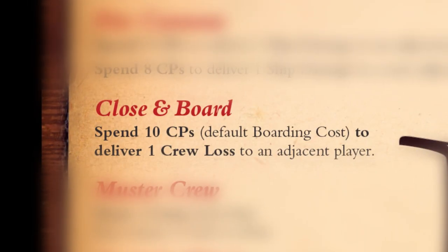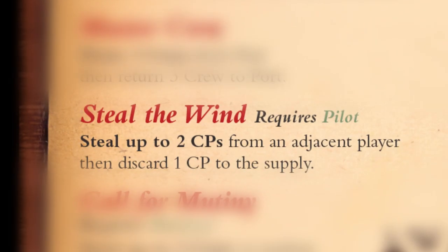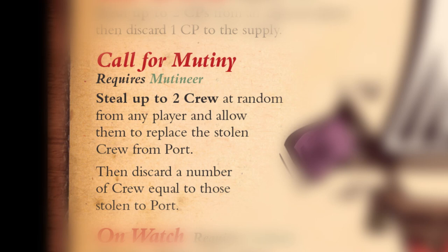Next up is close and board. If a ship is at full health, that normally costs ten compass points to board someone's ship, and when you do that, that person loses a crew member. Muster crew lets you draw three crew members from the port, and you get to return three back. Steal the wind — you have to have a pilot in your crew — lets you steal two compass points from an adjacent player, then take one of them and throw it away. Call for mutiny — you can only do it if you have a mutineer — lets you steal up to two crew cards at random from any player, and then they replace them from the port. You then discard a number of crew equal to those stolen.